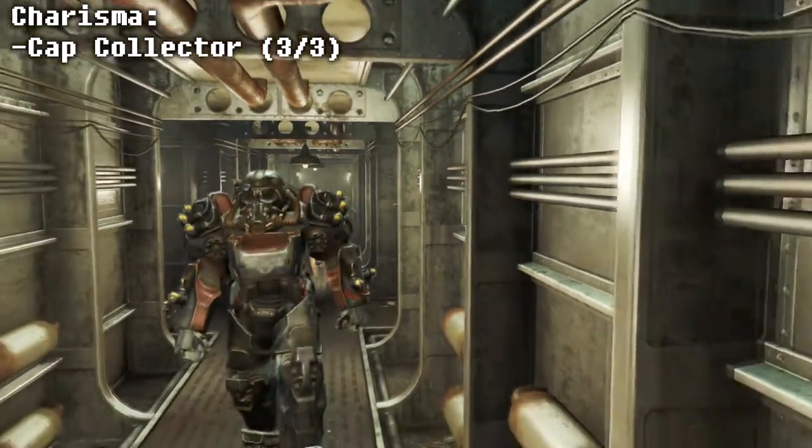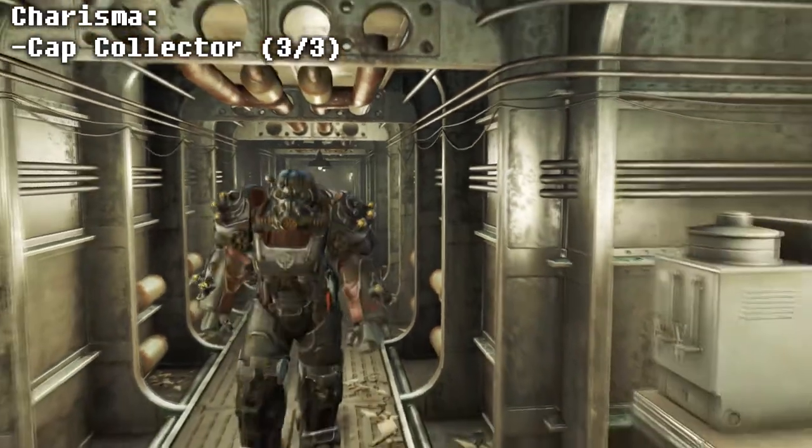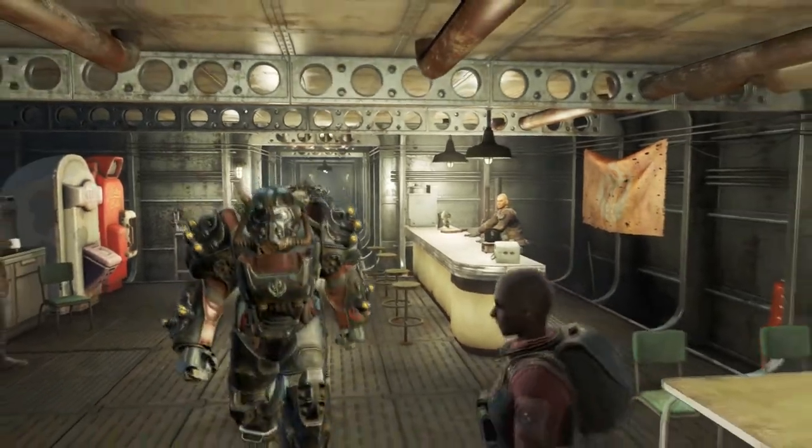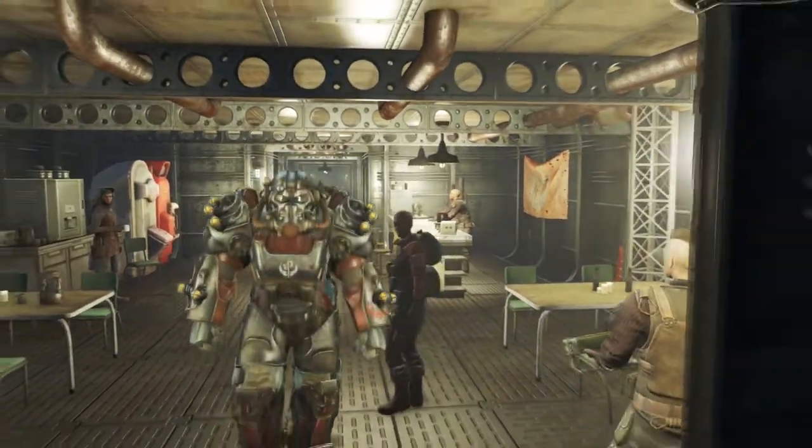Next, in the Charisma perk section, you will go for all 3 of Cap Collector, which makes buying and selling to vendors much better, and you can invest 500 caps to raise a store's buying capacity.